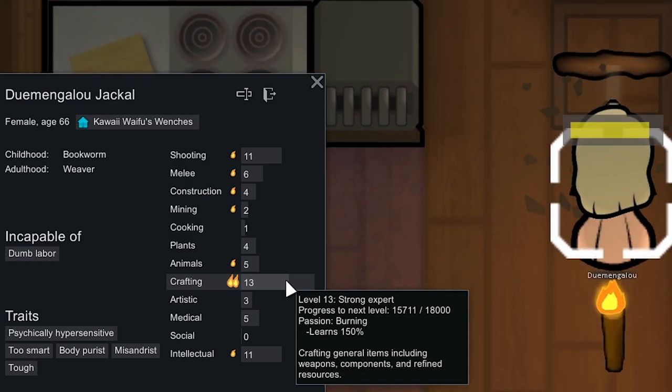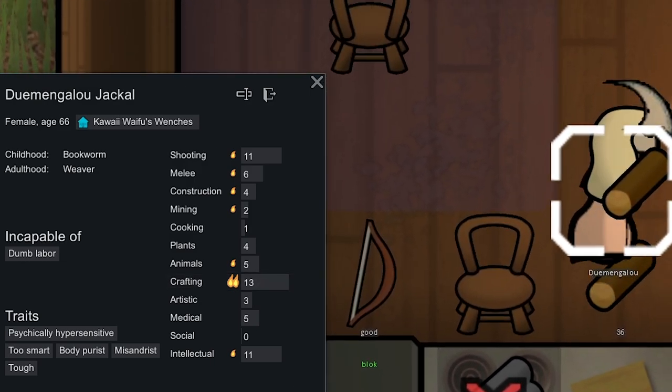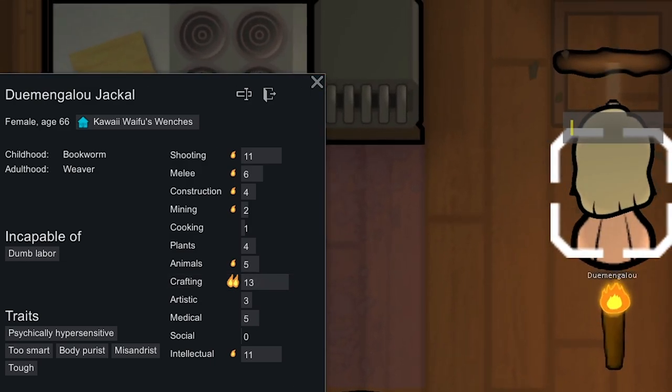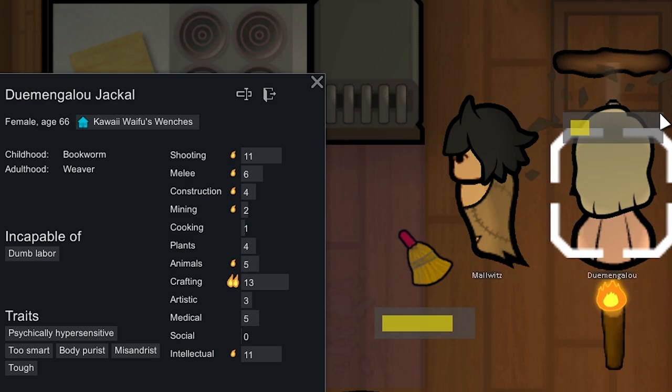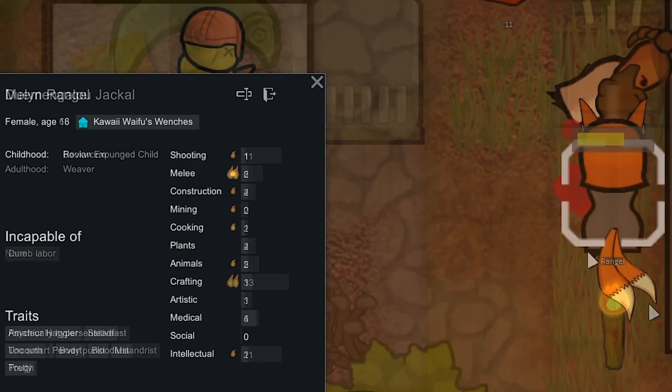The first bow she made is a good one. We're going to try to get an excellent or masterwork — there's a 24% chance for excellent but masterwork is only 1.6%, so masterwork's probably not happening. I'll be happy with just an excellent one, and then maybe we'll have her start making melee weapons.